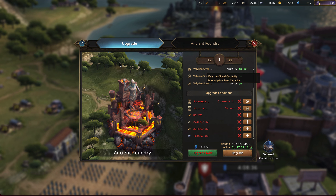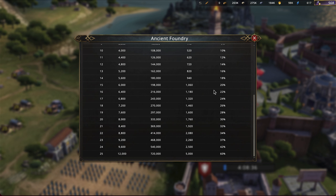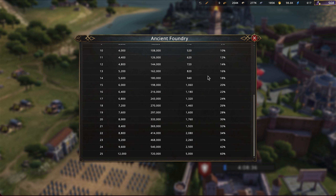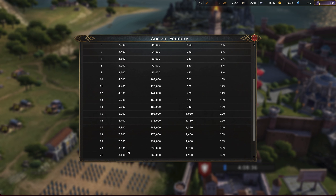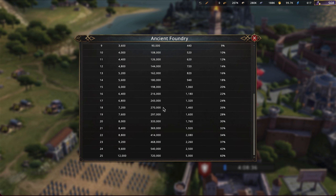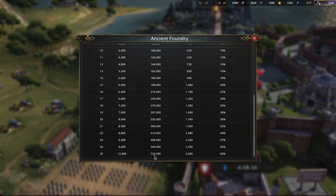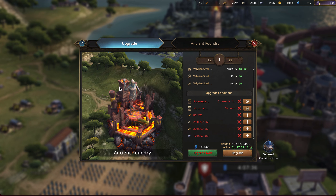I'm definitely going to try to upgrade this to level 25 as quickly as possible. Once you get it to level 25, you get a 60% speed bonus, which is pretty good. You also create 12,000 a minute, can make 5,000 weapons at a time, which is a lot, and you have a much higher capacity - you can hold up to 720,000 Valyrian Steel. Definitely worth getting this up as quickly as possible.